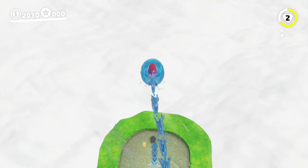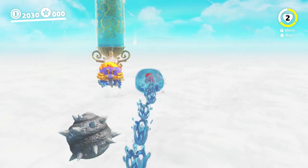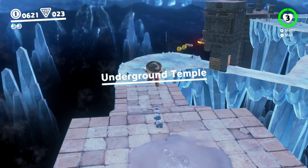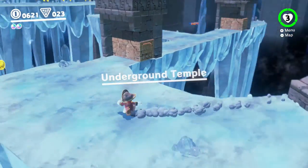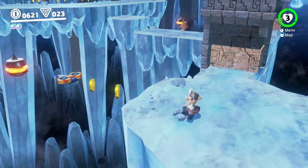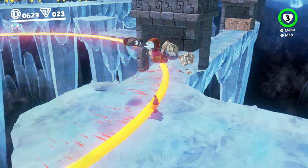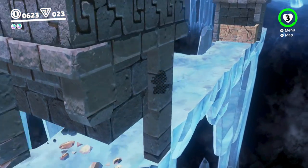Super Mario Odyssey is without a doubt one of the best games on the Nintendo Switch. From new worlds to new gameplay mechanics and everything in between, the game is an absolute joy to play. Thanks to a few game explorers, namely A Random Talking Bush and Skyers M, various content has been discovered that goes unused in the game, which we will go over in this video.